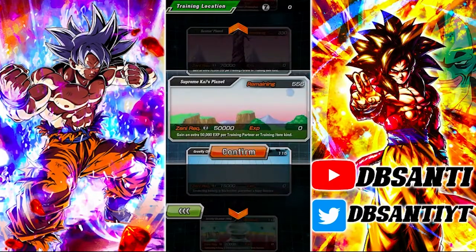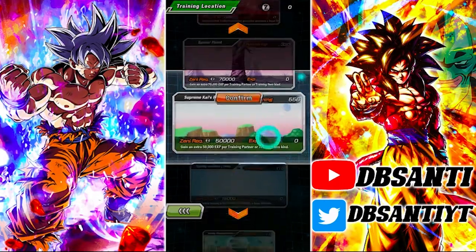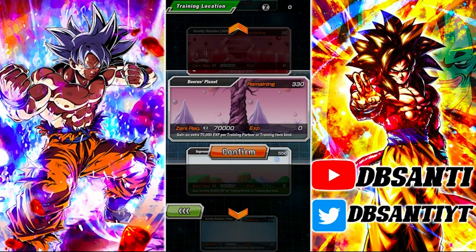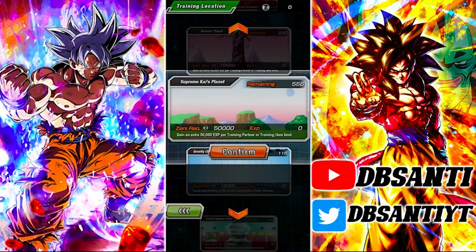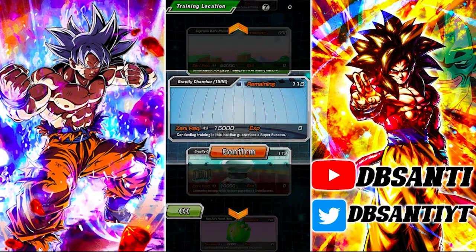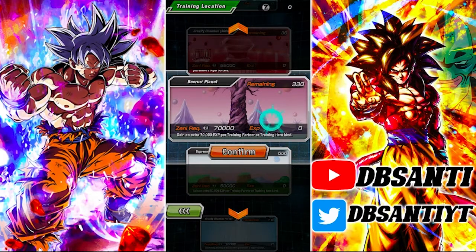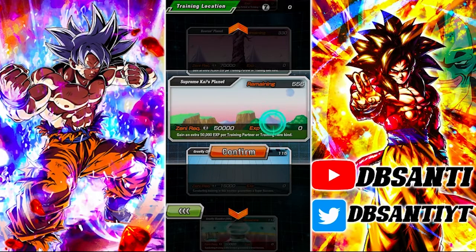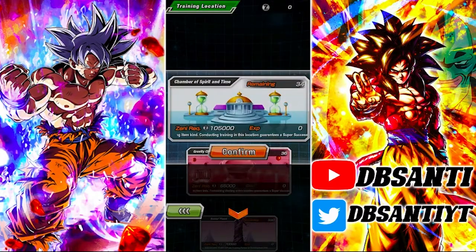The two most common ones you can farm up are the Gravity Chamber and the Supreme Kai Planet. We also have the Beerus Planet — I'm not sure if we can farm those up or not — but the Beerus Planet doesn't actually have the super success, and neither does the Supreme Kai Planet.